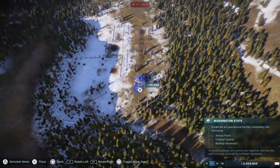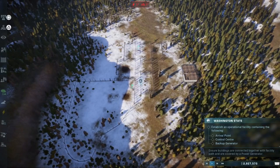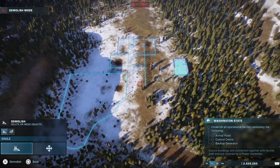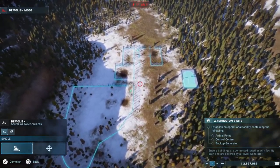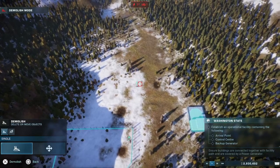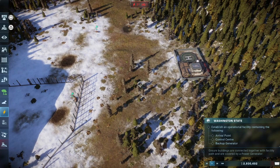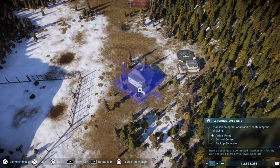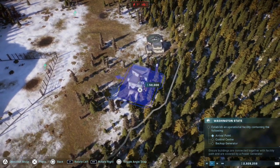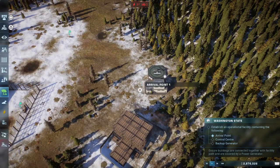An arrival point is the first of many — we're gonna slap that there. Right, we're demolishing all of this. Oh, there's Rexy in the background! Boys and girls, whatever you do, please no spoilers. Right, now a control center — which can go there — and then a backup generator, which is going to go right there.